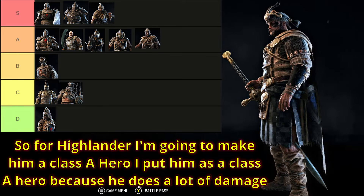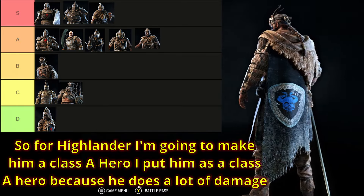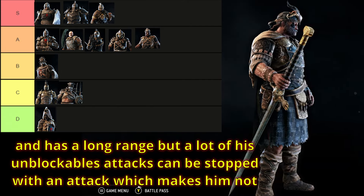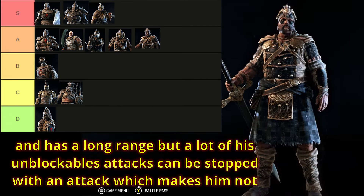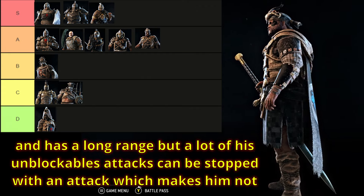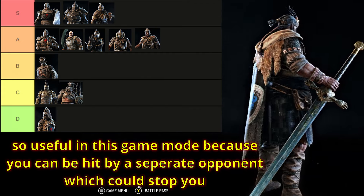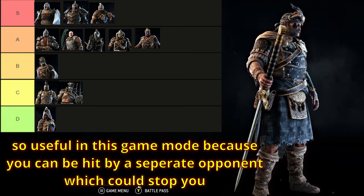For Highlander, I'm going to make him a class A hero. I put him as class A because he does a lot of damage and has a long range, but a lot of his unblockable attacks can be stopped with an attack, which makes him not so useful in this game mode because you can be hit by a separate opponent which could stop you.